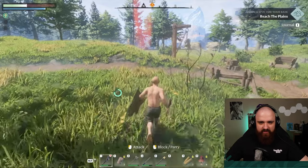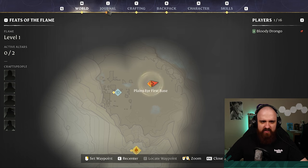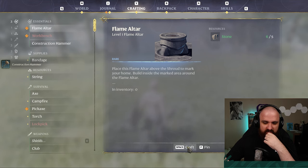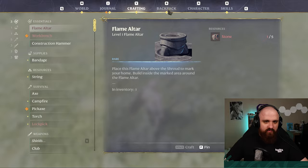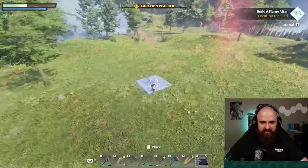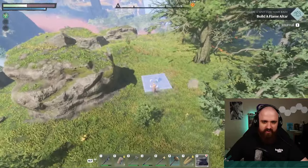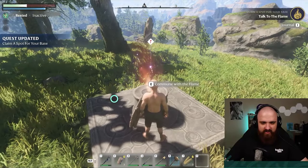Reach the plains. Here's the plains, right in front of us. Build a flame altar — location reached. If we go to I, is it crafting maybe? Construction hammer — craft that. Flame altar. We needed stones for that, so let's craft that. I think that's what it wanted me to build. Let me put that there. I guess this is like my land claim block. Well, let's claim some of this more interesting looking area down here. Actually, I should probably do it when it's a little bit flatter — at least we'll have some flat space. Claim a spot for our base, then commune with the flame. Let's do it.